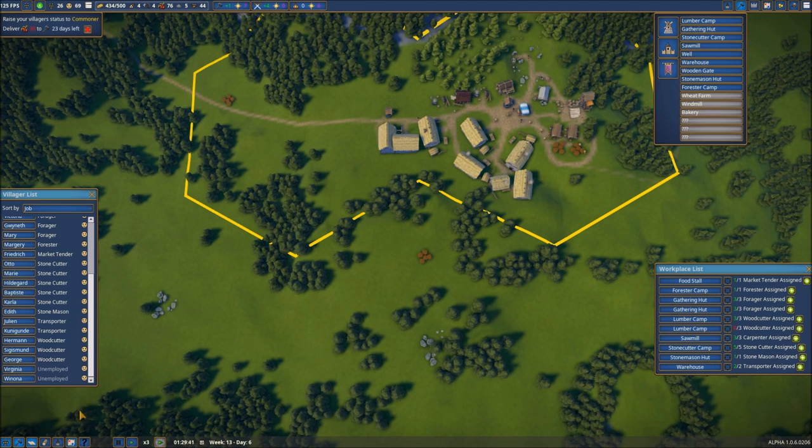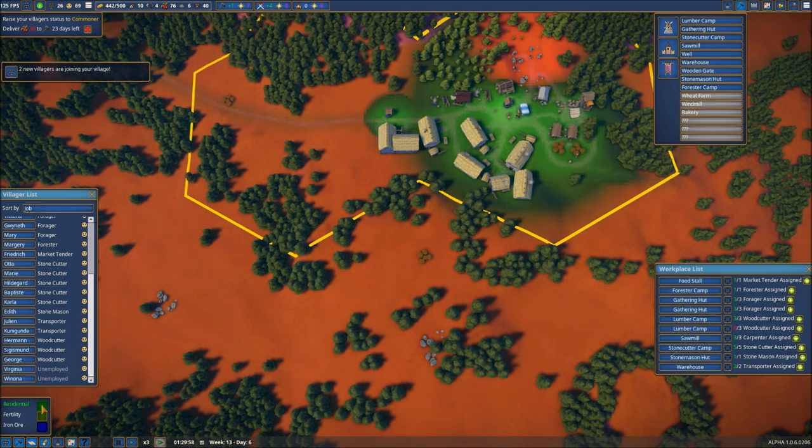We still have to make our Lord's Manor, along with a couple of treasuries which will expand our maximum gold capacity. One thing I want to make sure and do is take a look at where we're going to expand next — what two properties do we want? Let's look at the desirability. We've already seen the residential view and the green areas influenced by various buildings.